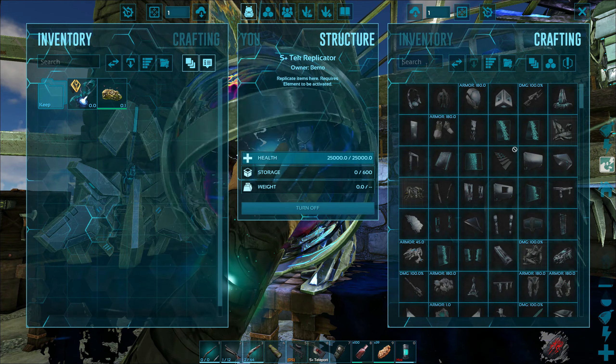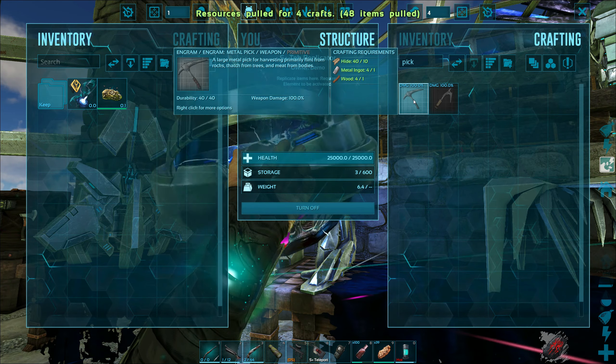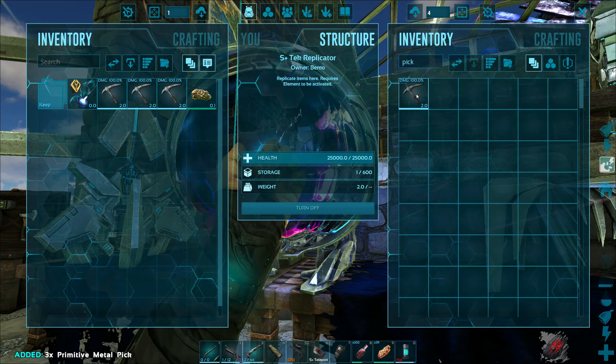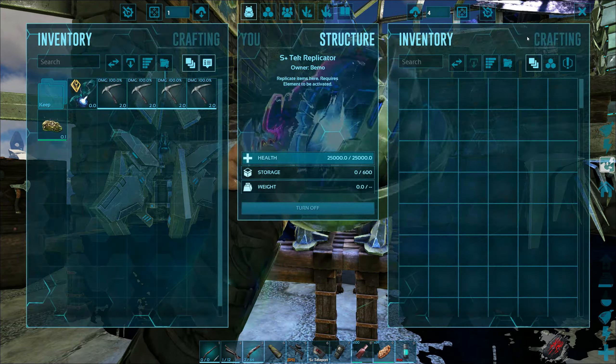Let's make a couple of picks to experiment with — just make four, that should be plenty. And then let's grab a saddle.